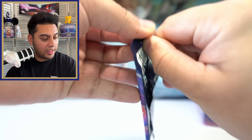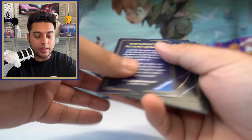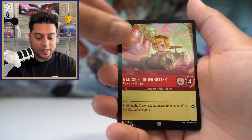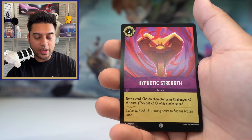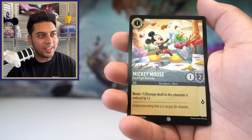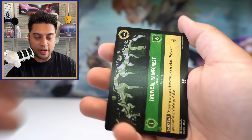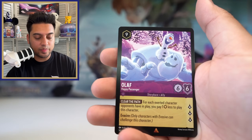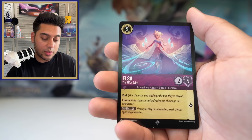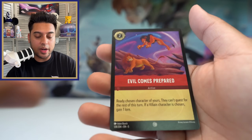Next pack — I'll check the back again because something weird is going on with those last cards. This one looks clean, okay good. Let's hope there's an enchanted in this one. Rancis Fluggerbutter, Kenai, Hypnotic Strength, Laura, Basil again, Mickey Mouse Food Fight Defender — that looks cool — Invited to the Ball again, Tropical Rainforest, All Fun'd Out action card, Olaf rare, super rare Elsa the Fifth Spirit — this one looks pretty good — and the last card is Evil Comes Prepared foil, which looks really good with the colors.